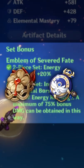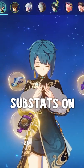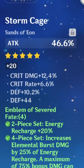His best artifact sets are four-piece Emblem of Severed Fate, or you can run two-piece Noblesse Oblige and two-piece Heart of Depth. Just use whichever one you have better substats on.